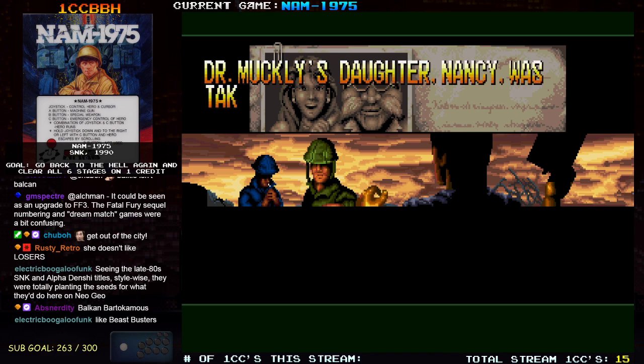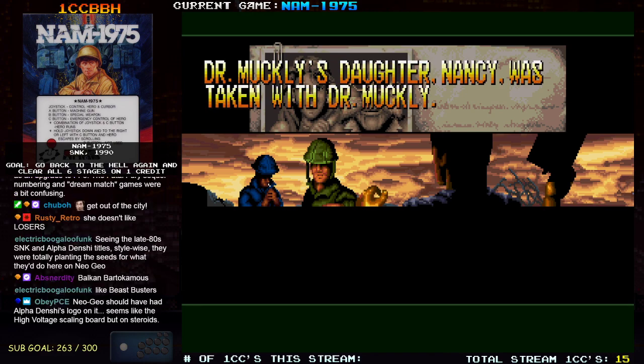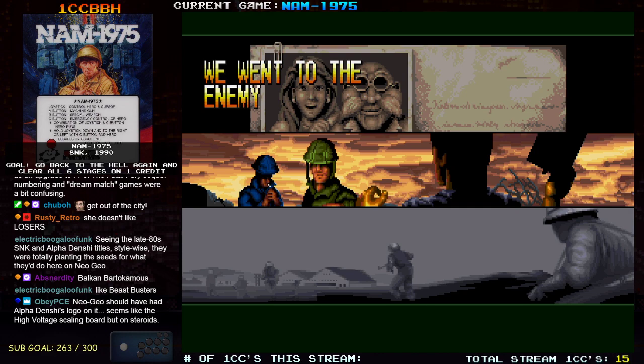Dr. Muckley's daughter Nancy was taken with Dr. Muckley. We went to the enemy's arms factory.